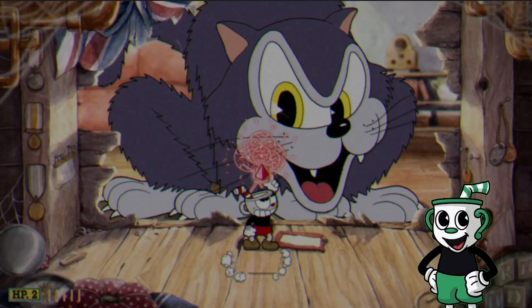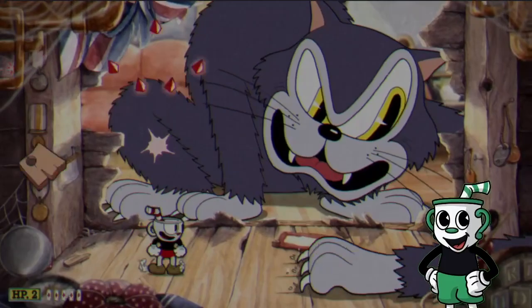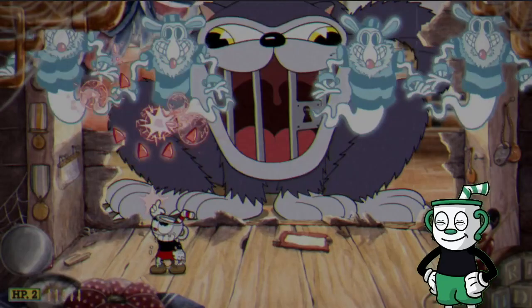Already we're going on to the final phase, which is — as I like to call it — the Tom phase. His paw will come out from either the left or the right side. Wait until the ghosts come out to unleash your super to hit all those ghosts with one hit.